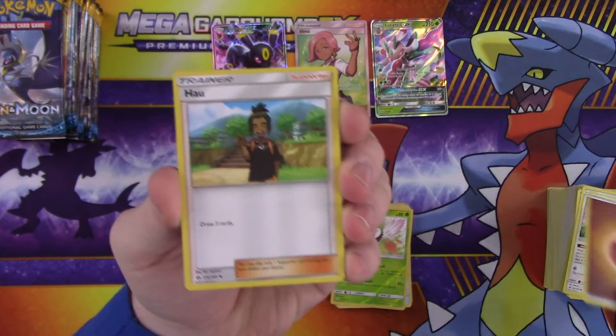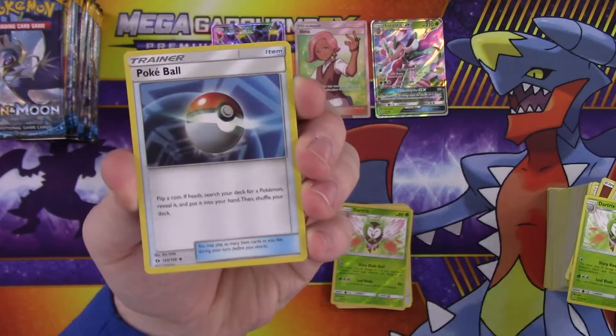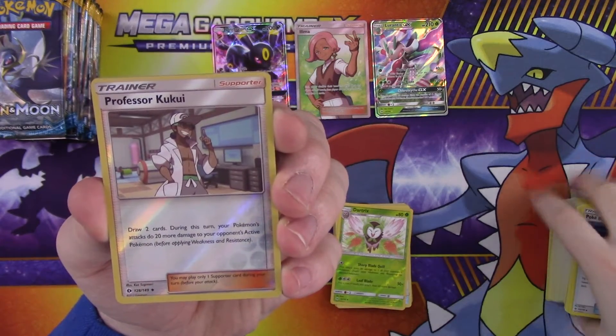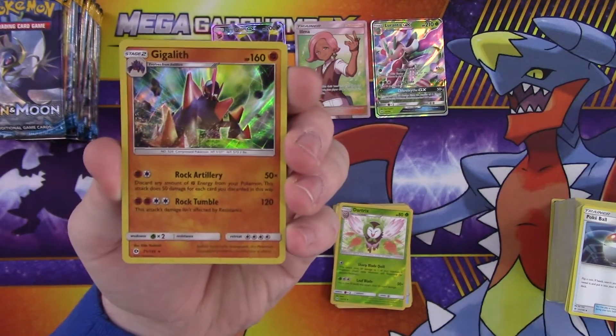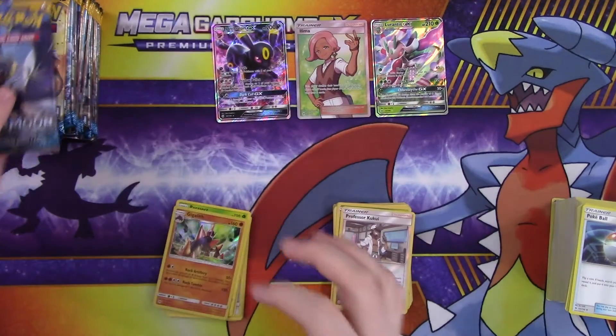So: energy, Hau, Starmie, Pokeball, reverse Professor Kukui, and a rare is a foil Gigalith. Pretty neat looking.